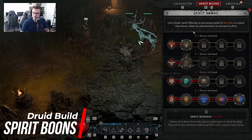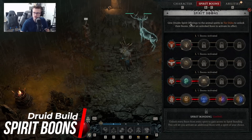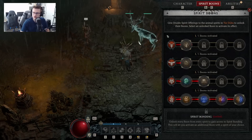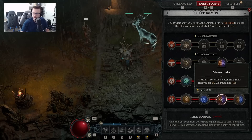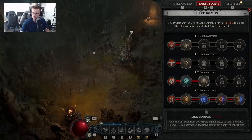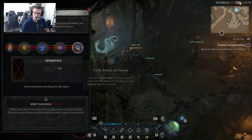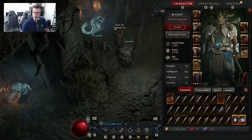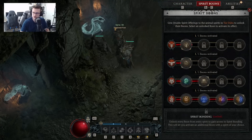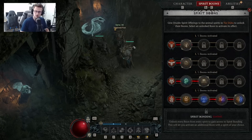The next thing we're concerned with is Spirit Boons — essentially the ability that Druids specifically have. Once unlocked, it gives you special attribute boosts for your character, making your character overall a lot more powerful with certain Boons activated. Once you start leveling up your Druid, you'll have to get Spirit Offerings to unlock these in each individual category. There are four different Spirit Boon types and you can unlock all four for each one by getting enough Spirit Offerings.